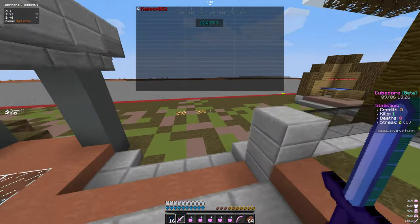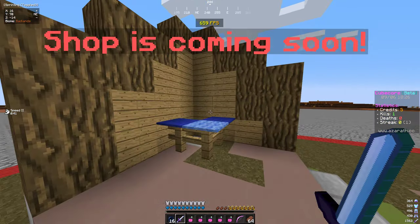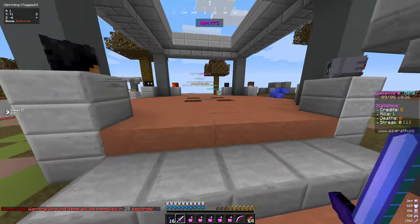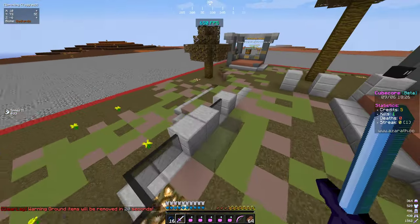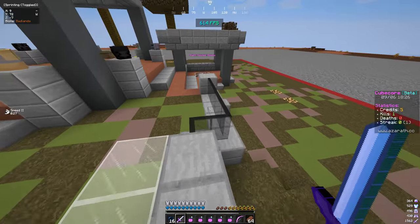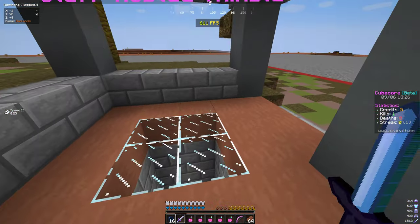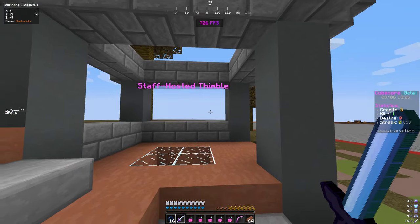I just want to show two more things we're adding soon. First is the shop, which is going to come soon. It'll have stuff like gapples and other items like that. But the thing is, with the items you buy at the shop, you can't actually put those in a kit — it will block you and take them out, or just block you if you don't have them at all.